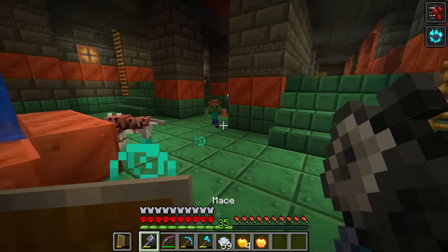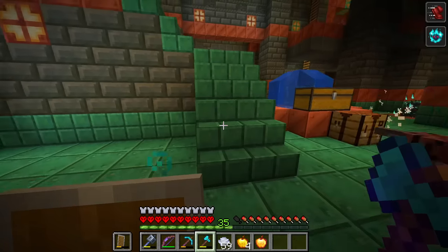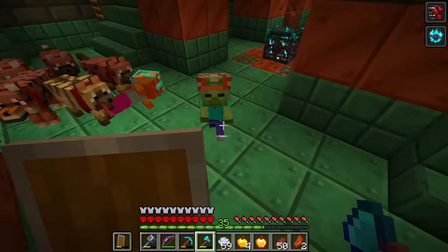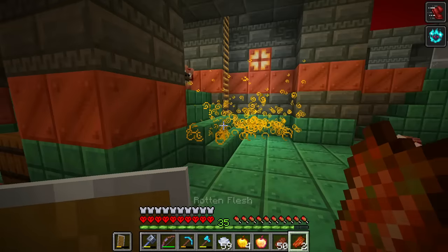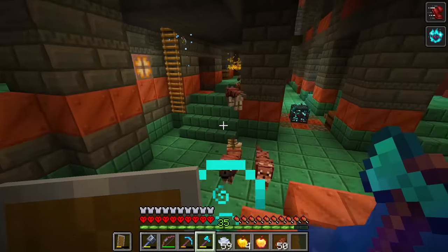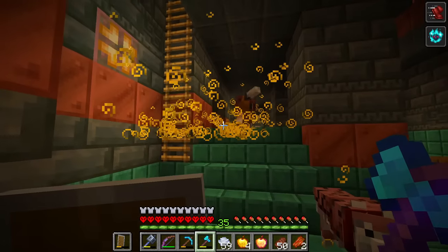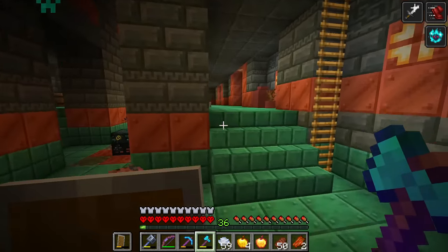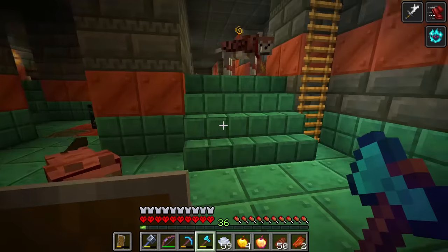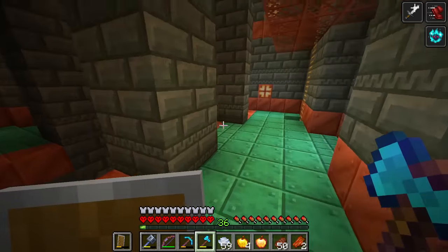It's time for an ominous style chamber. And now they've got scary trimmed helmets. Why did I choose the baby zombie room of all places? Oh my goodness, you're poisoned? What the heck? This is making such scary noises. Why is this place so scary? Where are all these potion effects coming from? Yes! We got an ominous trial key! That is amazing - our first ominous trial vault gives us an ominous trial key.